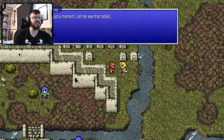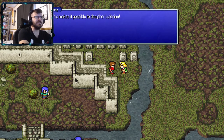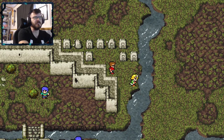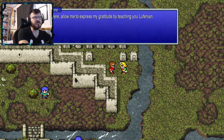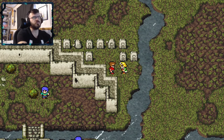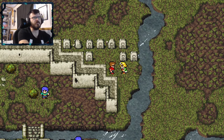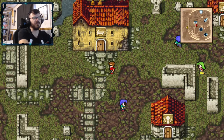Just a moment, let me see that tablet. This is the Rosetta Stone — this makes it possible to decipher Lufenian. Yes, of course, that's what that was — it all makes sense. Allow me to express my gratitude by teaching you Lufenian. There, now you can speak Lufenian too. Now that we've learned Lufenian, we can finally head over there.